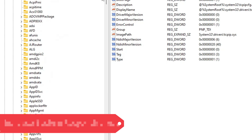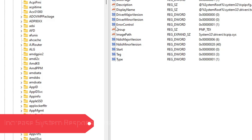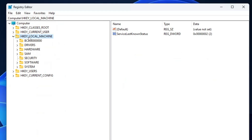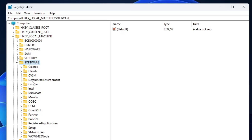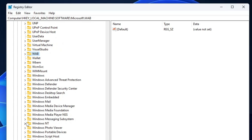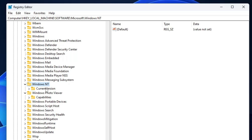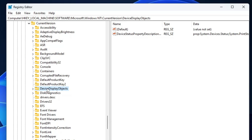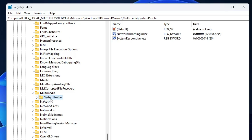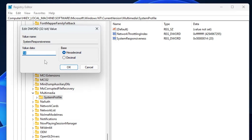In the next registry hack, we will increase system responsiveness. By default, Windows reserves 20% of CPU resources for low-priority tasks. You can decrease this to 10% to free up more resources for foreground processes like games. Go to HKEY_LOCAL_MACHINE, Software, Microsoft, Windows NT, Current Version, Multimedia, System Profile. On the right side, find SystemResponsiveness, double-click it and change the value data from 20 to 10, then click OK.